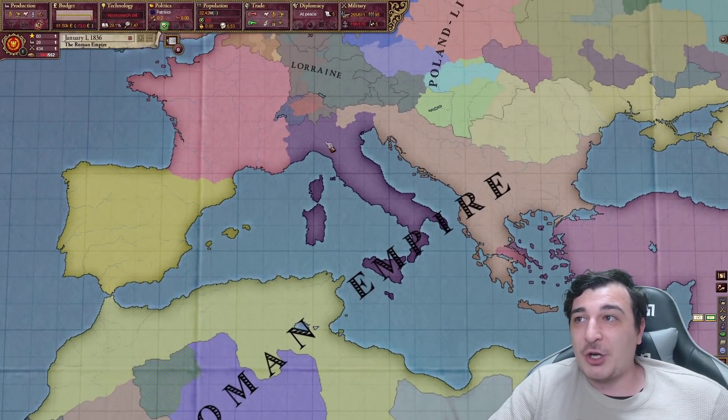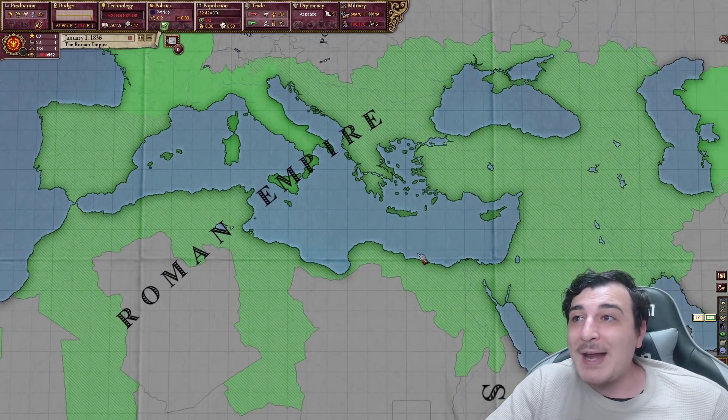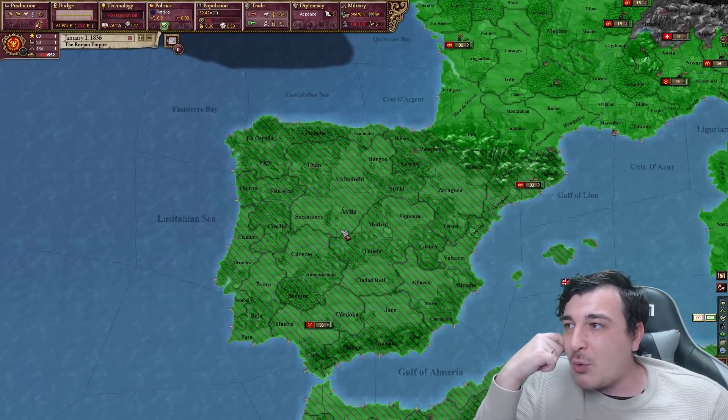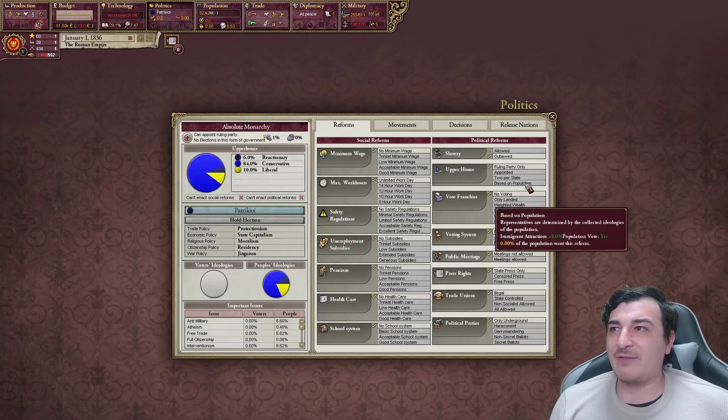So I guess we're going to have to turn everybody into Latin by the end of this session. We also do not have cores on pretty much anything — only on Italy and France. We have no cores on Spain at all. Let's see what reforms we have.